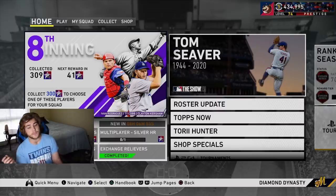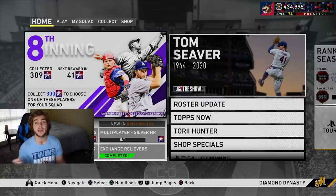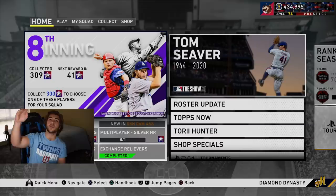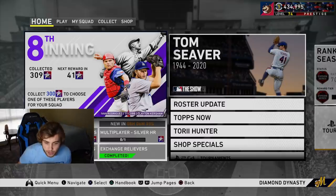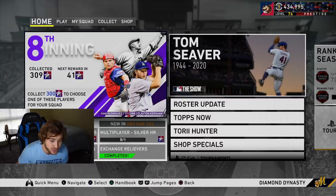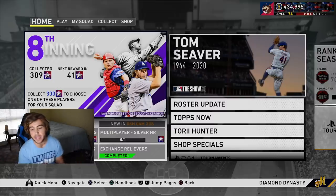What's going on guys, Gums here back again on another MLB The Show 20 Diamond Dynasty video. We completed the 8th inning program — we got 300 stars and finished it, so that means we have a ton of packs to open today.